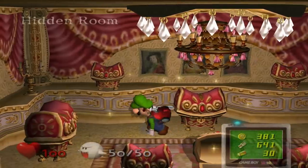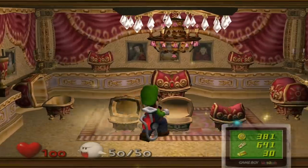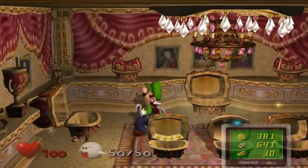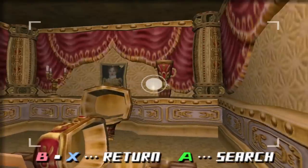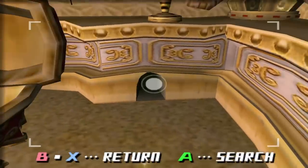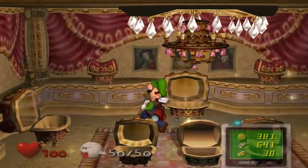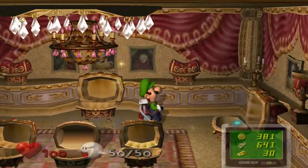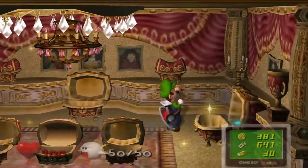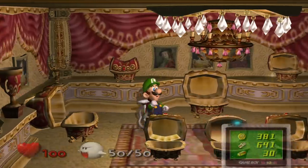If you want further proof that some areas of this mansion were made after the people were turned into ghosts, look no further than the hidden room, where there are absolutely ridiculous amounts of money. Look at this place — is it sealed off on every end? Is there a false wall? Are you telling me the only entrance to this place is this little mouse hole? I kind of doubt my theory that certain parts were made after the Boos invaded, because this place genuinely feels like it was made by humans.